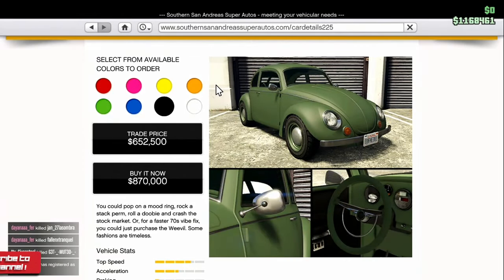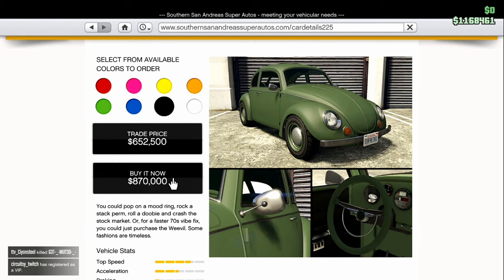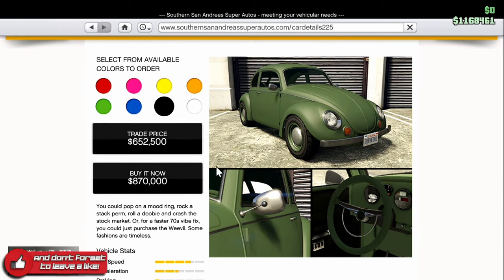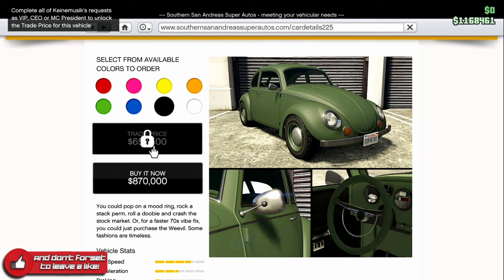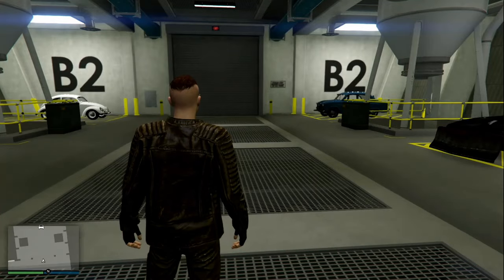The BF Weevil can be found on the Southern San Andreas Super Autos. The full price is $870,000. If you want to get it for $652,000, you have to complete all of Kai and Mulsk's requests for VIP or CEO. Basically, you have to spend a lot more money to get it at that price, because you have to buy the submarine, which is $2.2 million. So you're probably better off just buying the car outright.